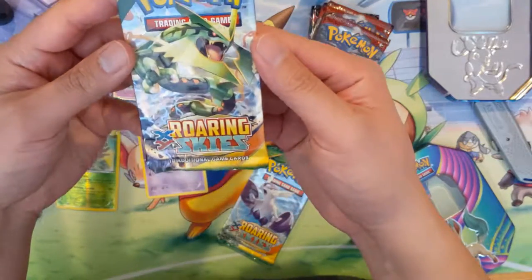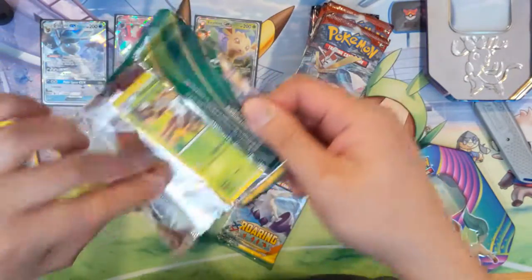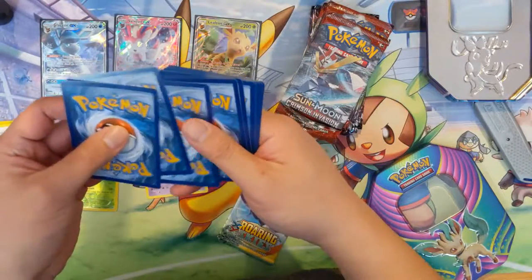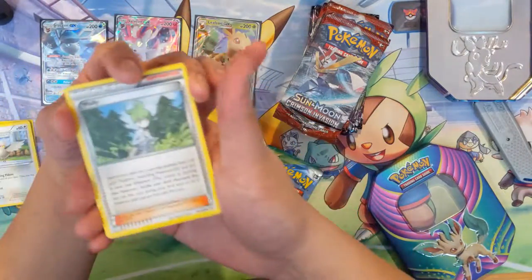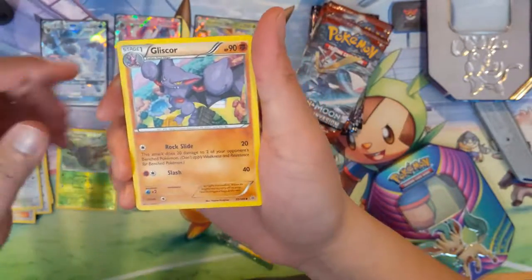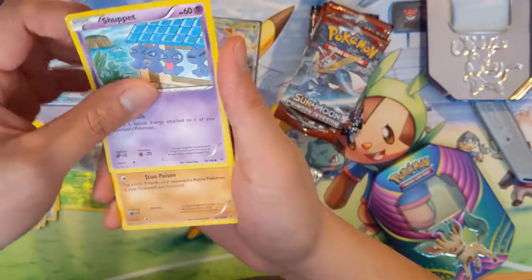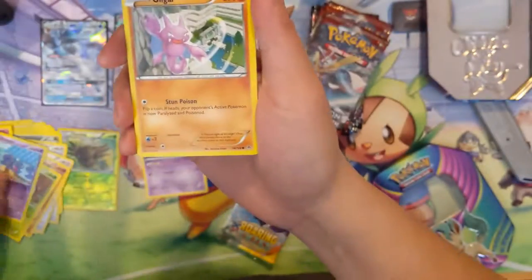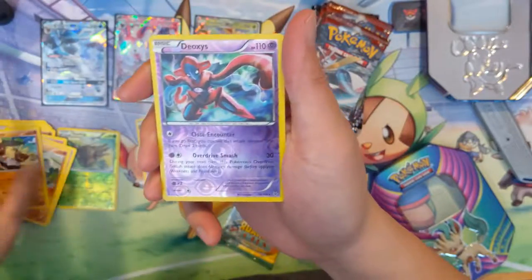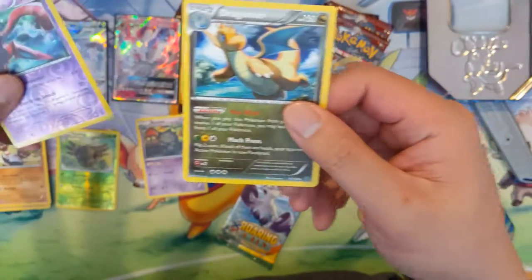Okay, we got a Mega Rayquaza pack — wouldn't mind pulling one of those. So, second pack: we got a Wally, Tranquill, Gliscor, Nincada, Togepi, Shuppet — I always like the art, they're like little lantern things — Gligar, Binacle, ooh cool, a Reverse Deoxys, and a Dragonite.